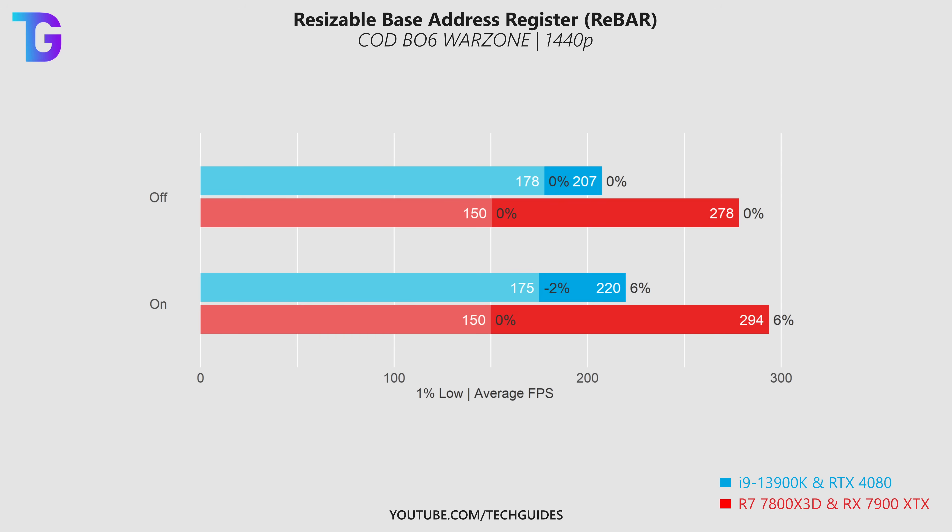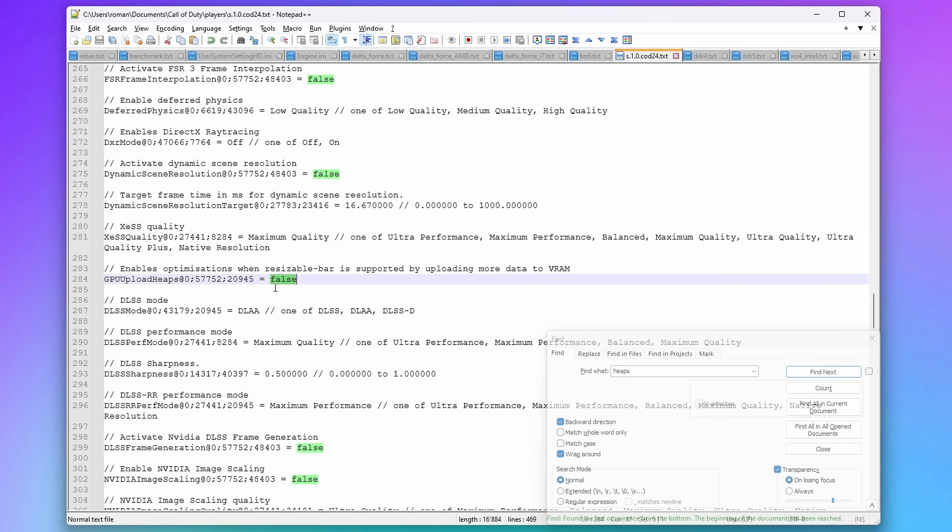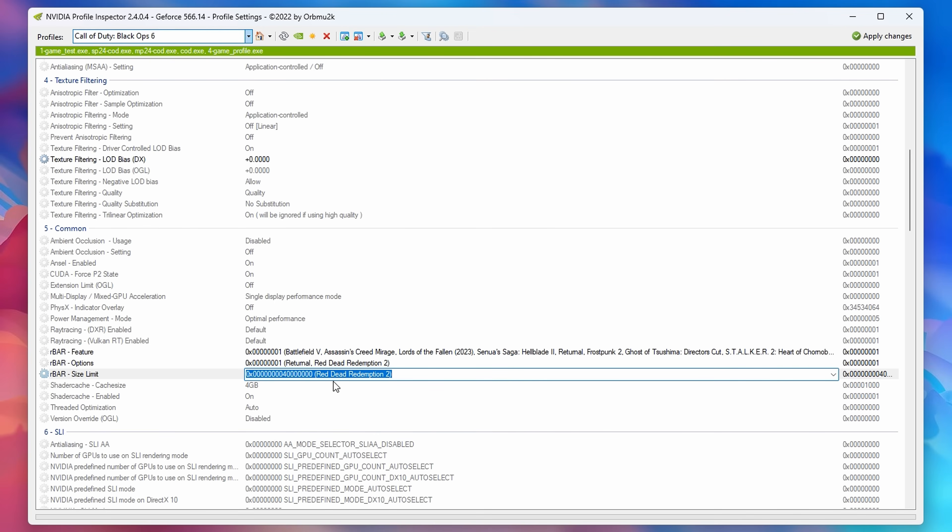Finally, look for heaps: if you have an AMD GPU, set this to true and make sure to enable resizable bar in BIOS. If you have an NVIDIA GPU, set this to false and disable rebar in BIOS. Short side note — rebar in Black Ops 6 is not officially supported by NVIDIA, so even if you turn this on in the BIOS and here, it shouldn't have an effect in-game. But if you force rebar on using the NVIDIA Inspector, your averages are likely going to be higher at the expense of much worse 1% lows.